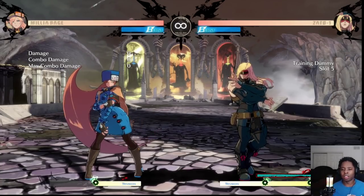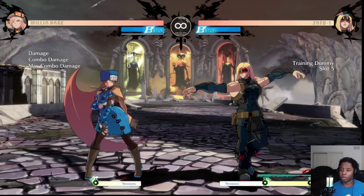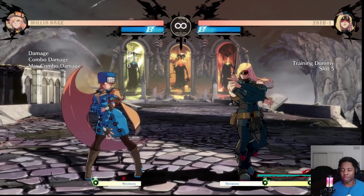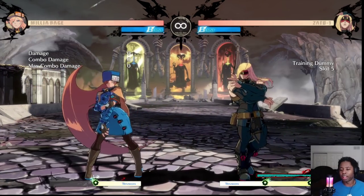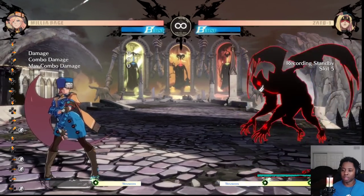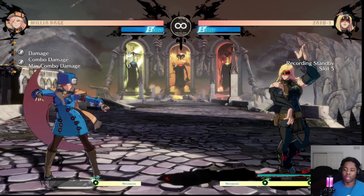Let's use Zato to learn how to think about these more complex characters who rely on a special resource. The first place we start is: do they have the resource at the beginning of the game? Zato does, but for example Goldlewis with his security meter does not. Then we look at the character without their resource - so Zato without Eddie: not that fast, some unique movement, pretty big pokes but if some of them whiff he has a good amount of recovery.